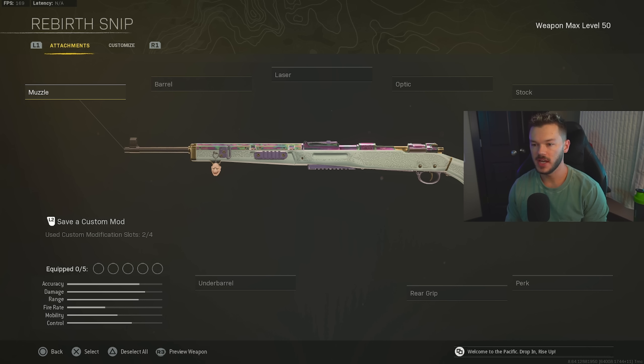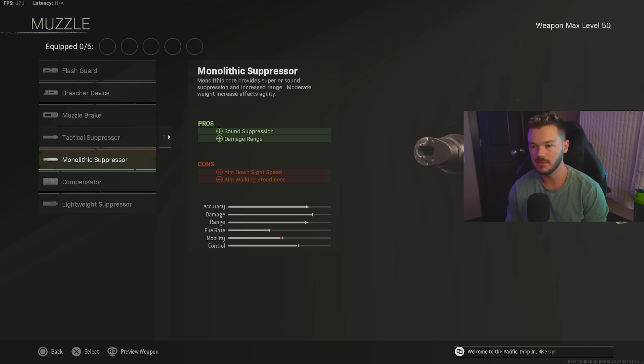Next up, let's build the Modern Warfare Car 98k — the highest-picked sniper rifle on Rebirth Island. For the muzzle, we're going with the Mono Suppressor for sound suppression and damage range. Some people run it unsilenced, which isn't bad, but for this build we're running it silenced.